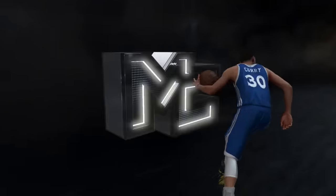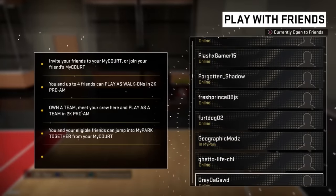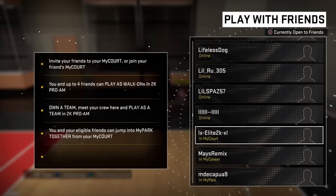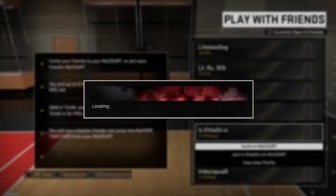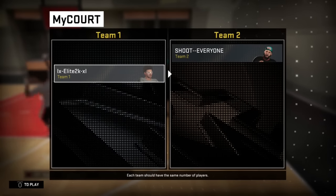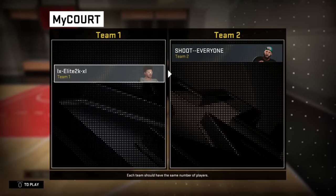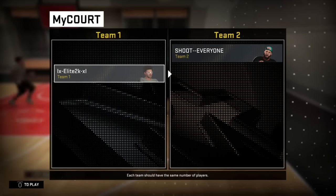After you save that, you are going to go back to your My Career. You're going to click on the player you want to do the glitch on. Now after you do that, you've got to invite somebody to your My Court. Invite somebody to your My Court - this is important. Make sure you invite a good friend that's going to try it with you and have patience. My boy Elite is going to explain right here what to do.